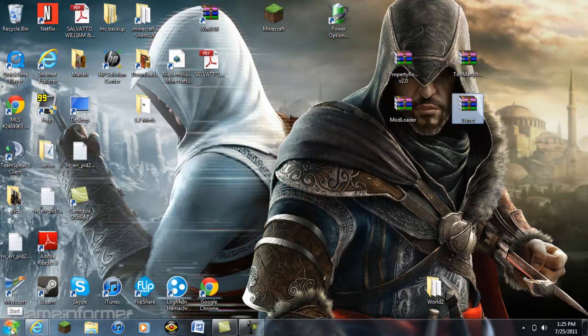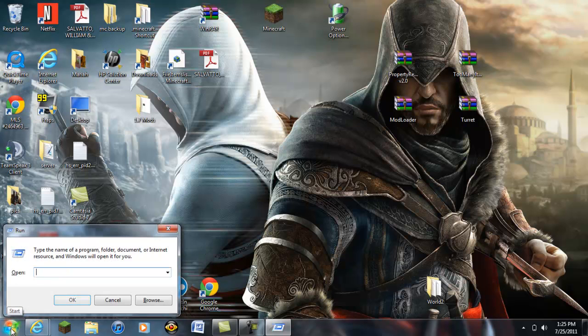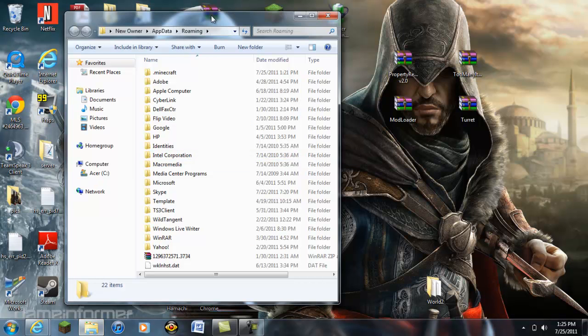Or you can hold the Windows button and click R, and then just type in percent sign appdata percent sign, and it will bring you to your roaming folder, and then you have your .minecraft here.